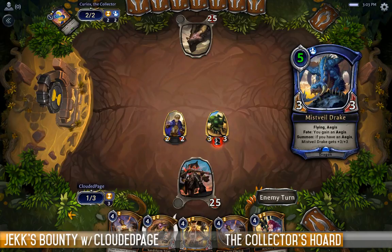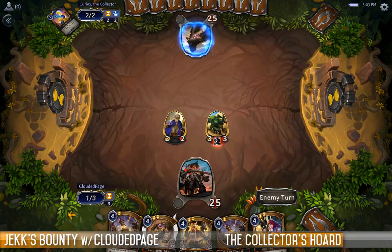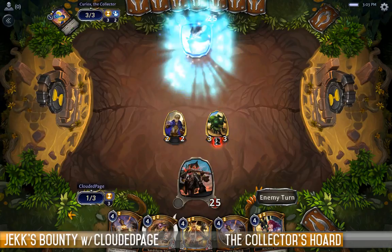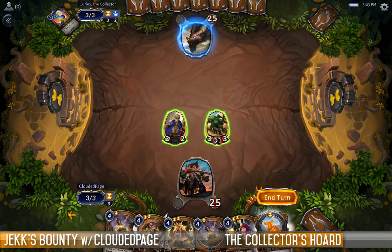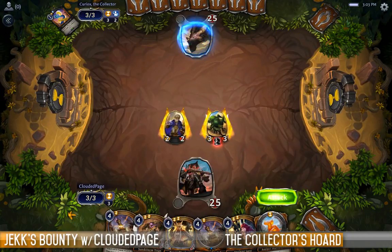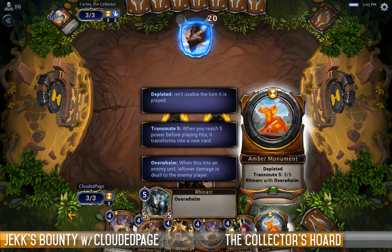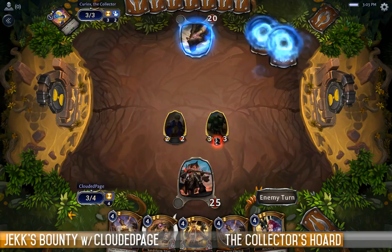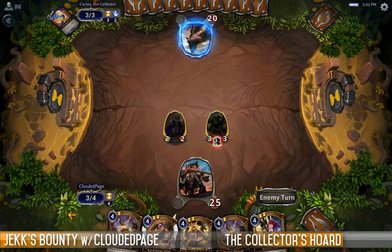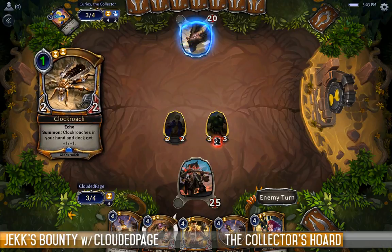Now pretty much anything we draw we can play it the turn we draw it. I'm mainly just doing this for my own entertainment now. Swing! We'll drop the monument out — I've got enough stuff to play, it just depends on what I can start drawing. If I draw anything too appealing, awesome. If not, we can start doing a few bits and pieces of shenanigans.